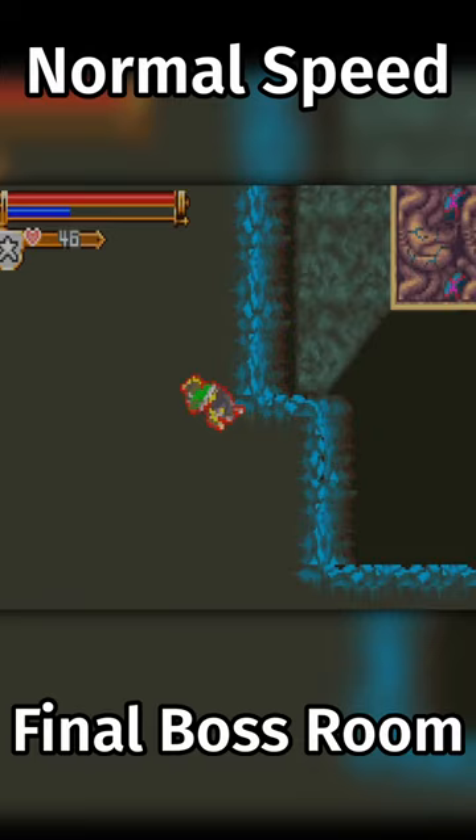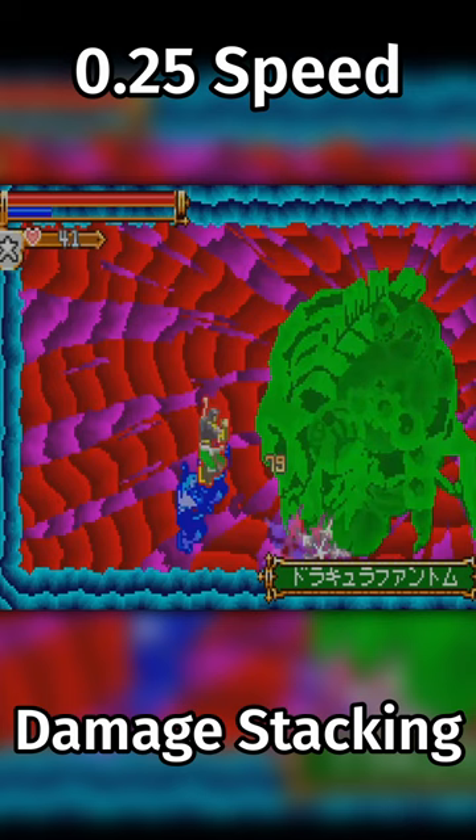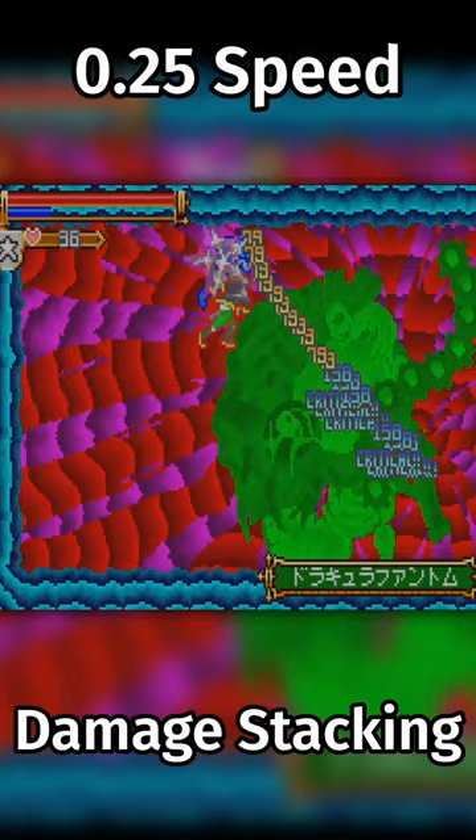The final boss is defeated quickly, abusing their lack of invincibility frames by using a glitch called damage stacking. If multiple hitboxes hit on the same frame, it makes it so the enemy can take damage on every single frame, shredding through their HP and defeating them quickly.